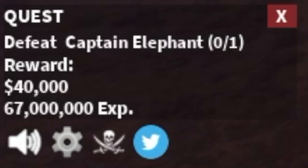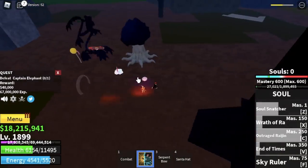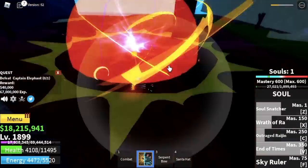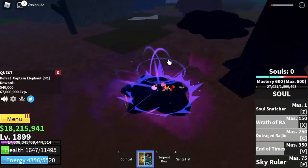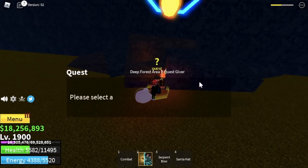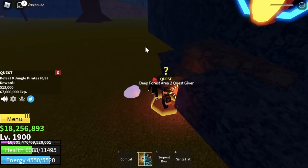Train here until you reach level 1875, then take on the mini boss Captain Elephant. We've skipped two quests because those mobs are hard and far apart. By this time you're familiar with the skills — use Wrath of Ra, keep nine souls ready. Defeat him until you reach level 1900.